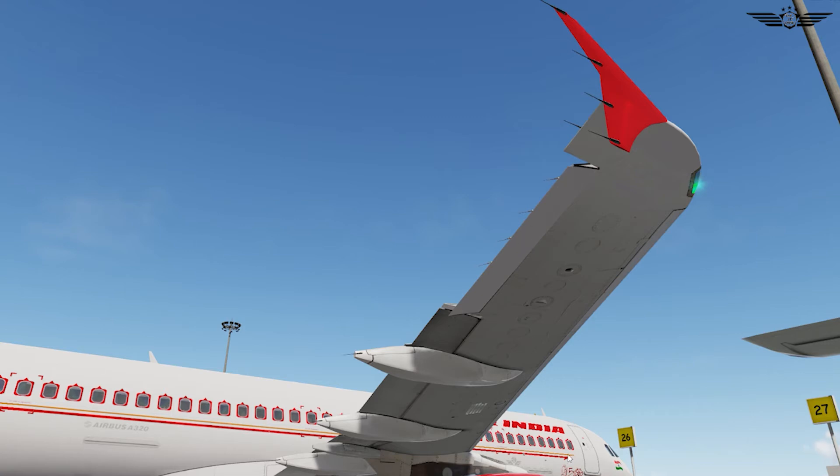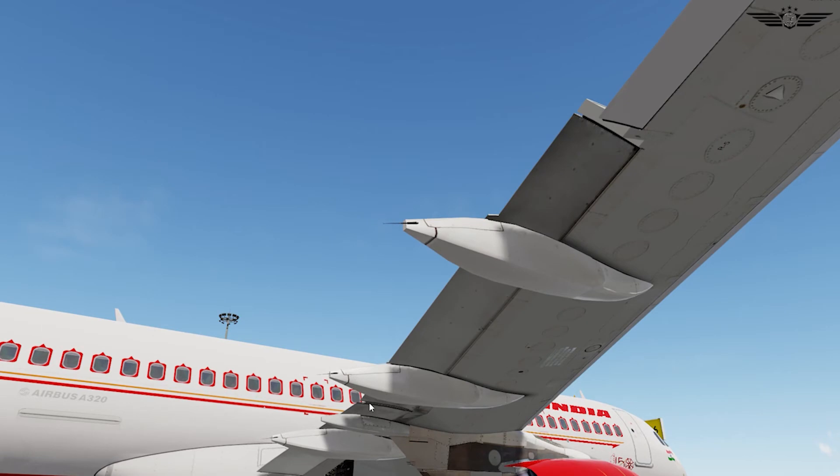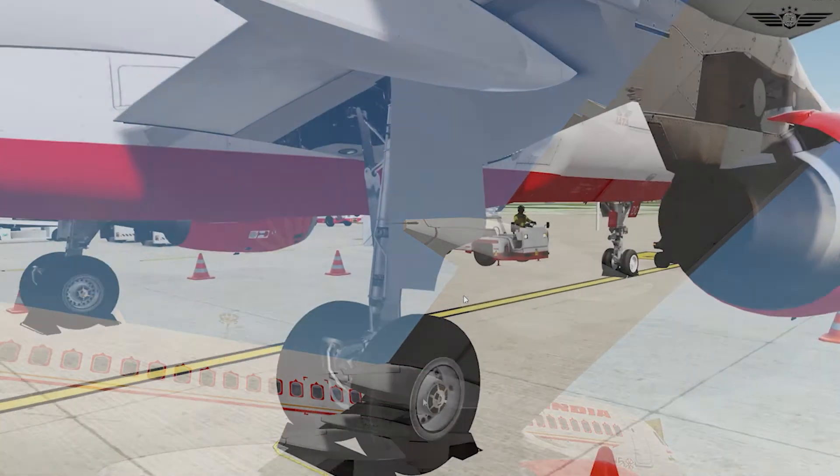Alright guys, at this point we get a clear picture of the antennas above the fuselage. These include the VHF, ADF, GPS, and ELT antennas. Moving towards the root of the wing, we see that our flaps and fairings are in good shape.